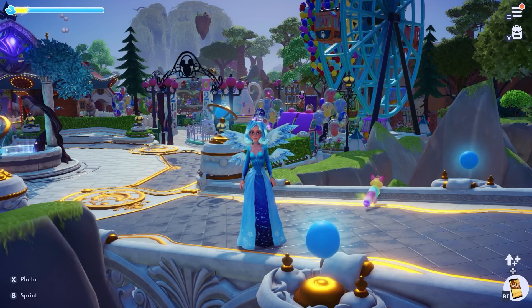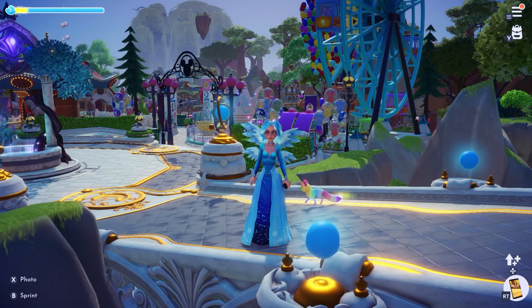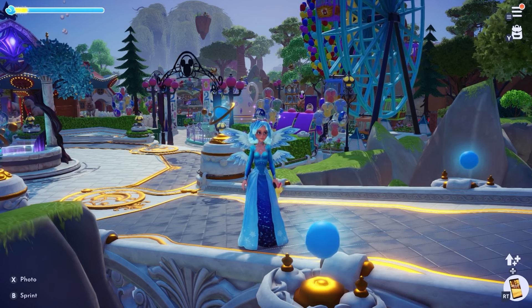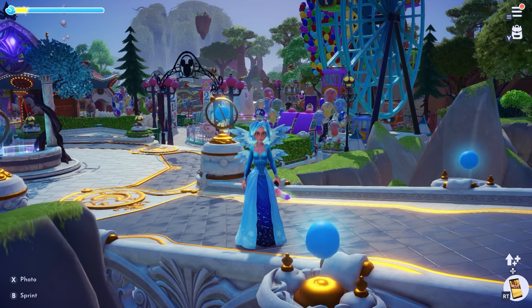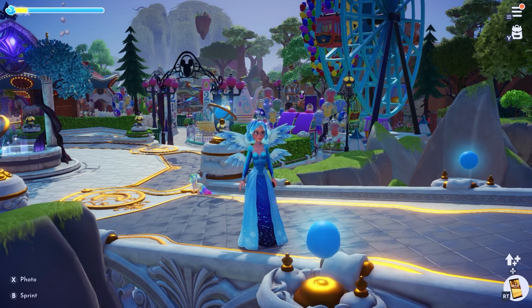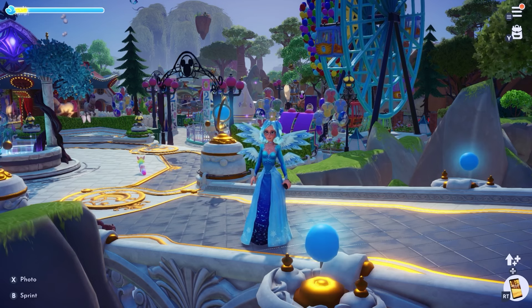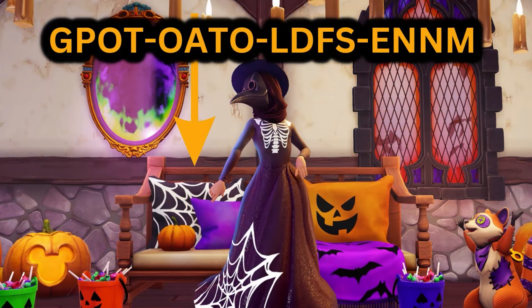Hello and welcome, or welcome back to my channel. How many of you still haven't gotten your hands on the adorable rainbow fox companion? You're in luck because in this video I'm going to give you all the steps you need to get this cute little guy. I just want to give you a fair warning — if you don't like spoilers, don't watch this video. I'll put the Halloween 2022 key art and the secret code up here so you can begin this quest if you haven't already.